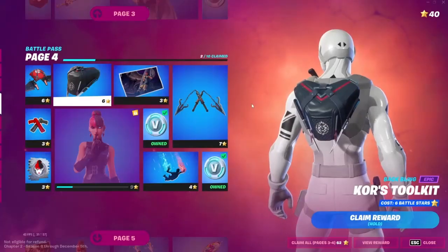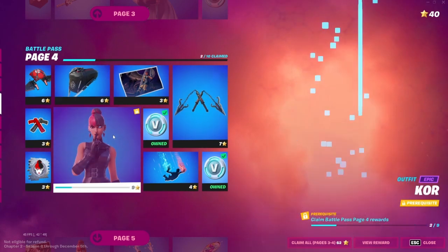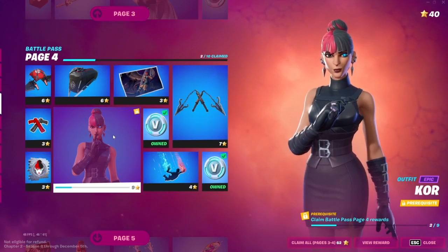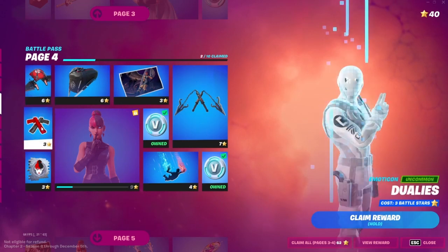Let me talk you through. With the Battle Pass, if you head to page four, you can see Core here. You may be thinking she's like IO, and you're not sure if you want all the IO stuff and all that.